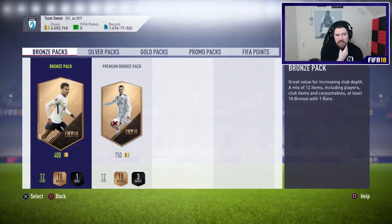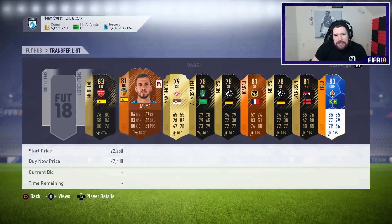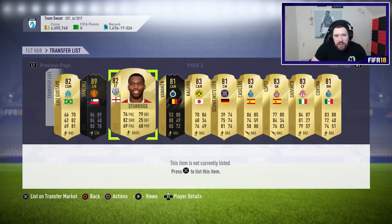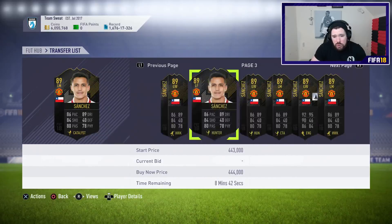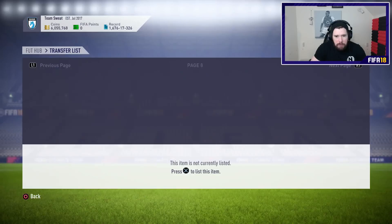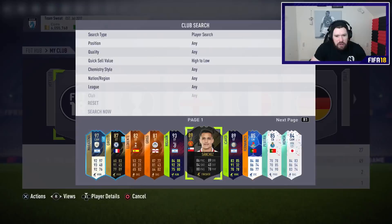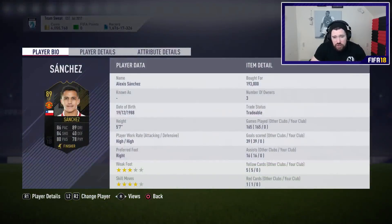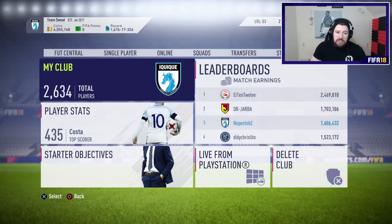Now might be a good time to pick up some 88-rated cards we need for the other side of Rude Hullet. I went and bought two Alexis Sanchez One to Watch cards — I bought one for 210k and another for 193k. I have a feeling we're going to get a 92-rated Man of the Match Alexis Sanchez, and if we do this card will go up to around 400–500k and I'll make really good profit. If we don't, I already bought him at a low point so I'll only lose tax — I personally think the risk is worth it.